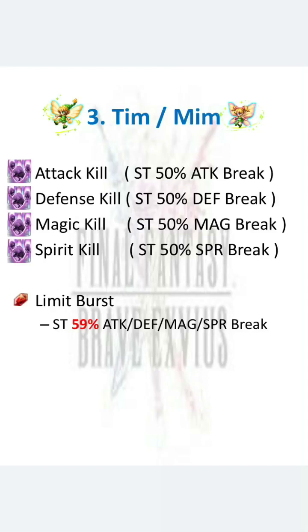So they're probably not going to be as useful as before the most recent ability awakening, but they're still good. Their limit burst is the 2nd best in terms of breaking, losing out only to CG Lead. They can do a 59% attack, defense, magic, and spirit break — while CG Lead can do 70%, so that's a lot more. But you can bring them on exploration, gather their limit burst, and when you fight the boss, break at a 59% rate and try to one-turn-kill the boss.